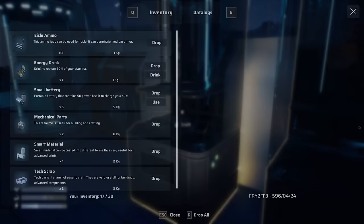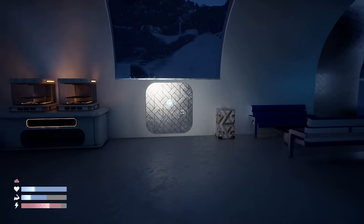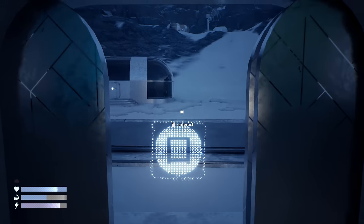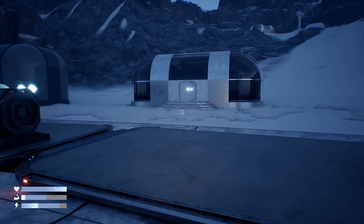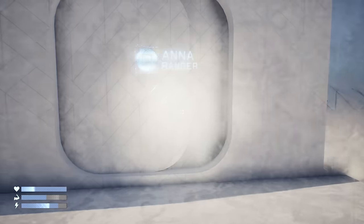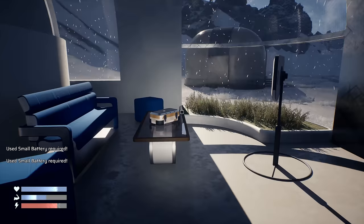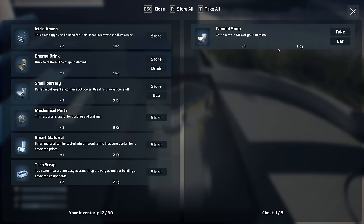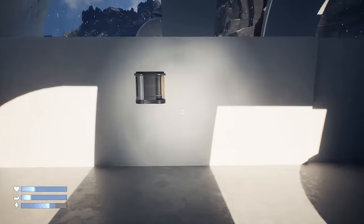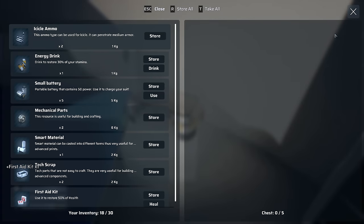There might be some more in another building. We've got those items - all we need now is some more materials so I can make more smart scrap. Let's quickly check. Anna the ranger's office - I think the storm is going, it's getting lighter. Yes, there is some - charges there. Open - oh, can soup! Let's eat that because our energy was at about 50%.